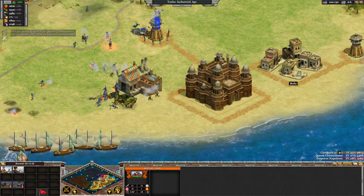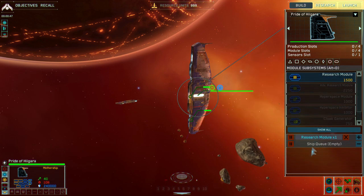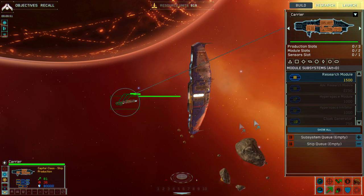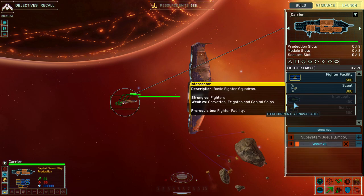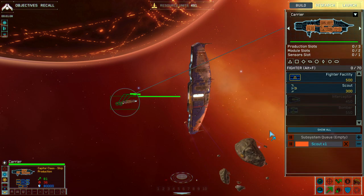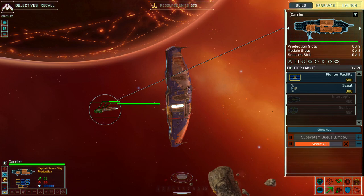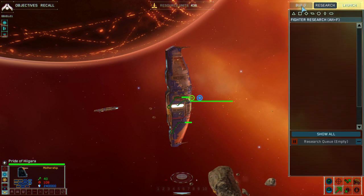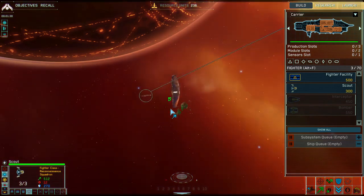Coming in at number 3 is Homeworld Remastered, available on both Steam and GOG. It is a remaster of the original Homeworld done by Gearbox; however, the original Homeworld and Homeworld 2 are part of the package. It is a bit more expensive when not on sale. It has probably one of the best campaigns in real-time strategy — if you want a story in an RTS, Homeworld has it. It is the only real-time strategy game that has ever brought tears to my eyes.